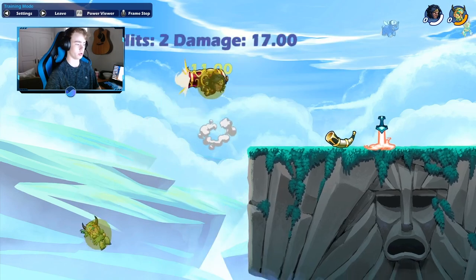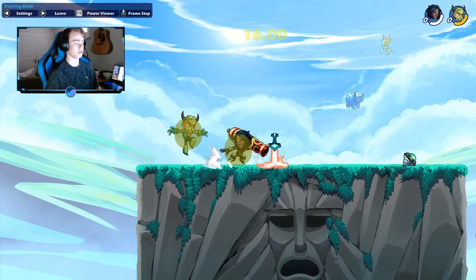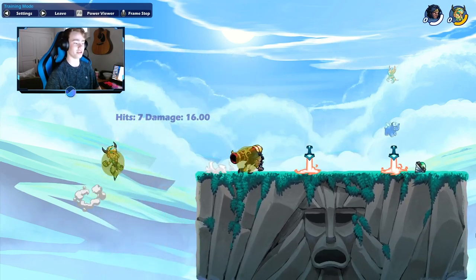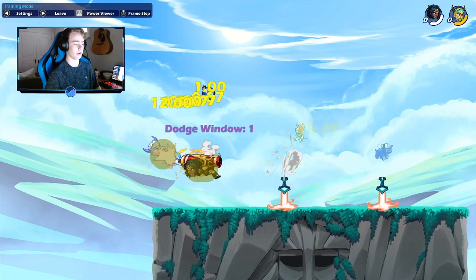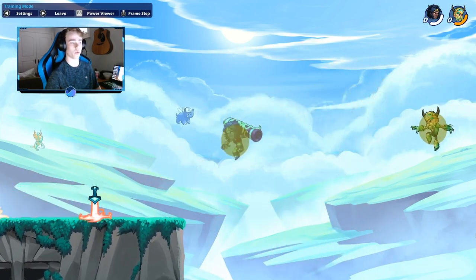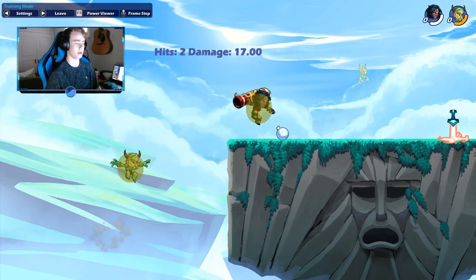That was only two. So if you can get that one dodge frame, they can't get out of it unless they dodge. And if they use a dodge, you can catch it and keep going. Something like side light sair is one dodge frame. So if you catch a dodge with a side light, you can follow up very easily — something like side light sair recovery, that all works. It's hard to get out of that recovery. Downlight dare end light is definitely your best bet.